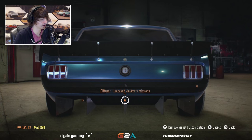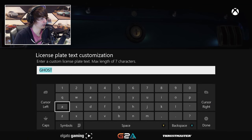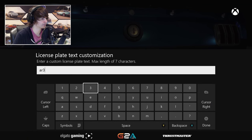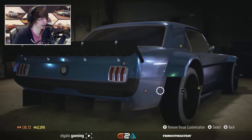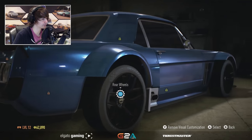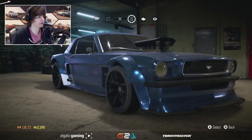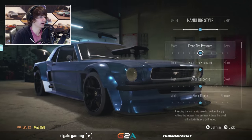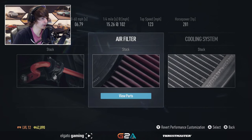Do we have an exhaust? Where is our exhaust? License plate? We don't even have a license plate on this car. I'll put one on anyways. I have to do Amy's mission, then I can change the exhaust. We still can't paint. I don't know how far in the campaign we need to go to unlock painting, but we'll stick with that for now.